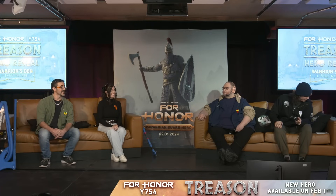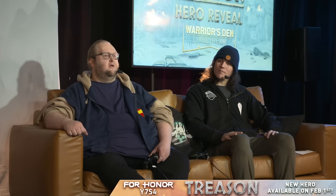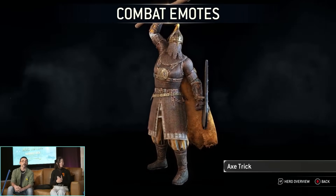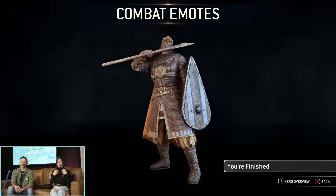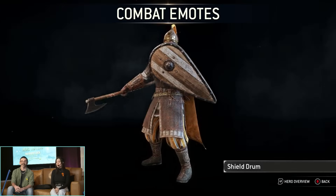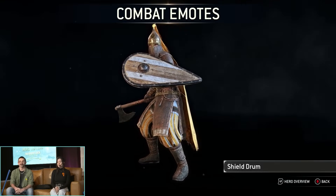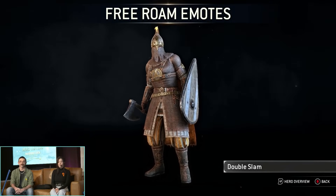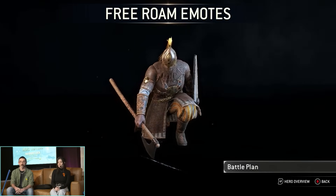It feeds into all those aspects of the hero — place the banner, everyone gets the buff, heal everyone, embed your axe in people. Works really well. Definitely a lot of cool defensive and tactical options, making her a huge support character which is really fun. Let's jump into the emotes — we've got the combat emotes here. We have all the emotes for her representing herself, like rallying people around her, or the doom banner theme. Some fun ones in there too.